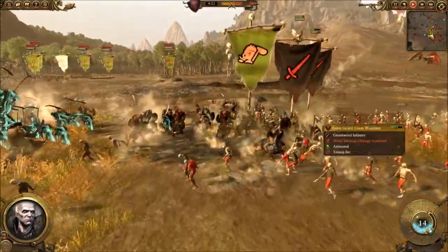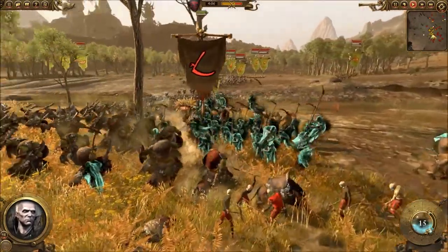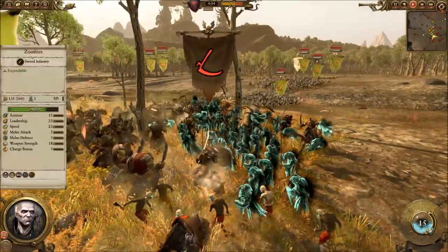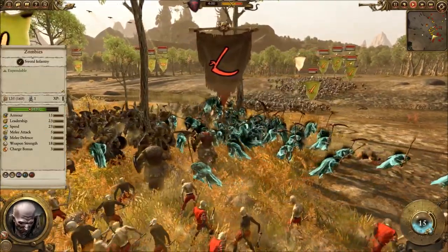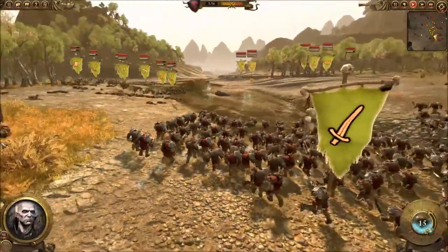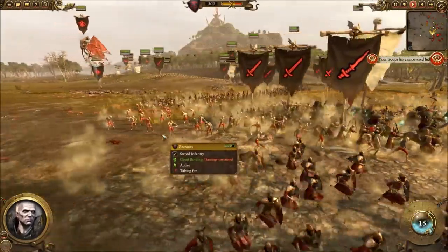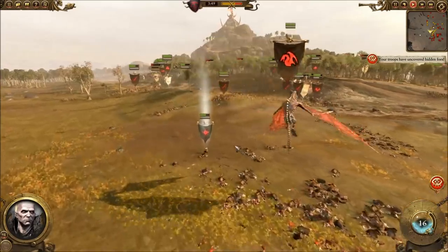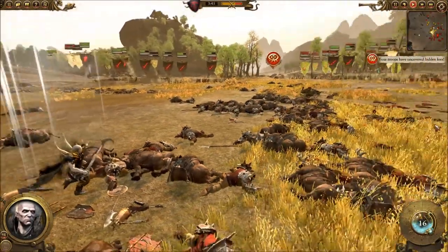I just saw the Wight King and the Vargulf chasing off some of his routing troops. They will start coming back and filtering back into combat, but they're going to have that morale debuff on them for the rest of the battle - it's going to make it hard for him to win. The Carn Wraiths are in there - they cause fear, they're ethereal, they're very tanky. He doesn't have any magic from Skullmuncha and Azhag anymore to get rid of those ethereal units easily, so he's going to have to rely on crumbling with flanking attacks, and with a lot of his mainline routing, it's going to be very hard.